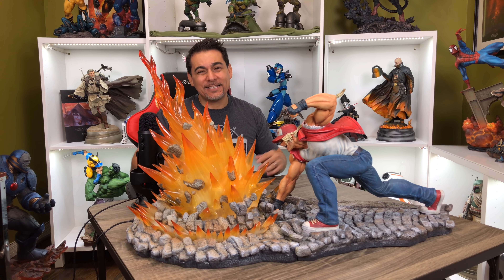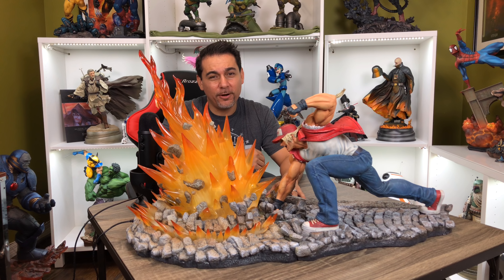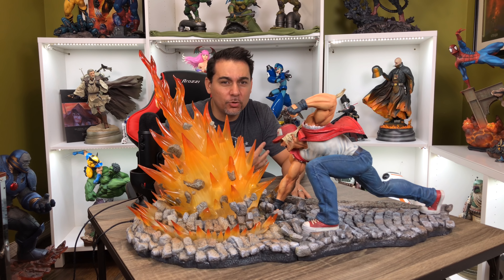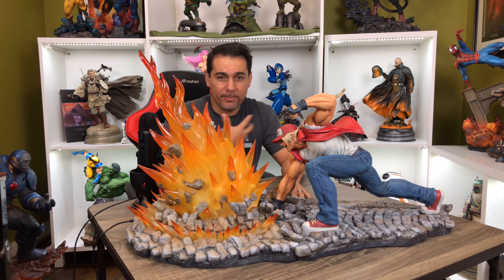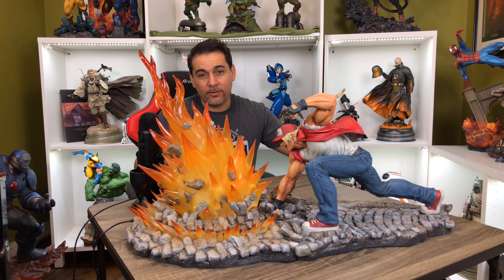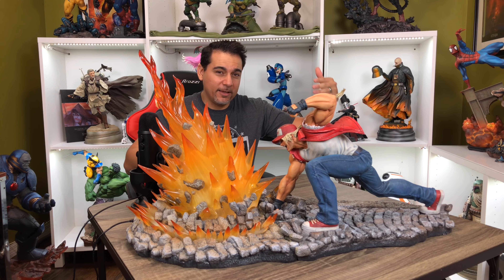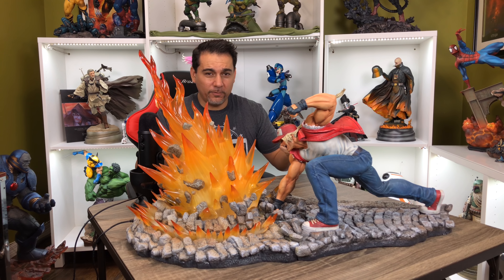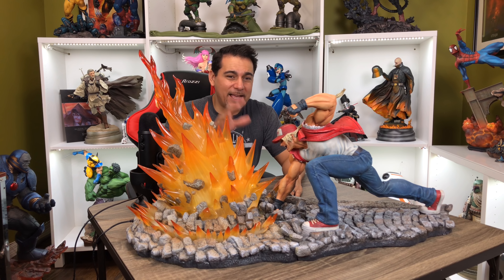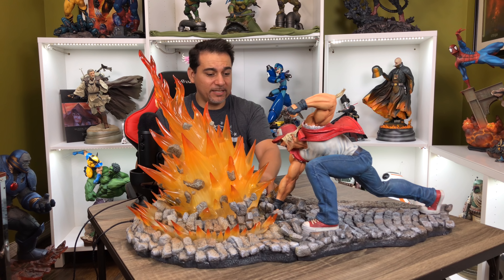Welcome back. This is Terry Bogard, a statue done by Connecticut's. Connecticut's is a company I've come to know through Street Fighter pieces — that's how I became a fan. They do these dynamic pieces that connect together, hence the name. They have a statue of Ken in a very dynamic pose that connects with Ryu, creating a fighting scene that looks really awesome. This is their first SNK piece, and I'm a big fan of Terry Bogard.